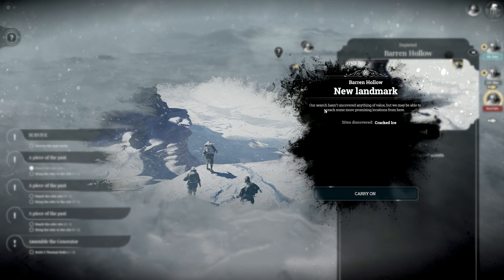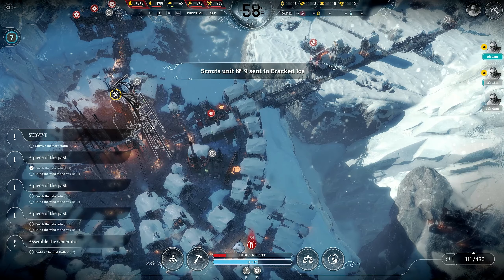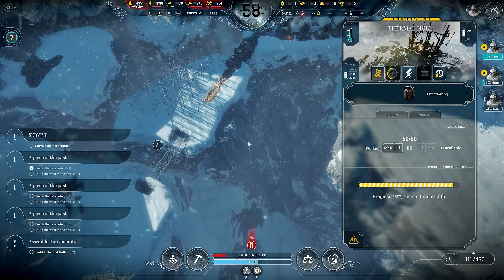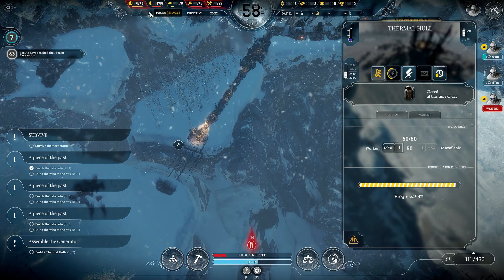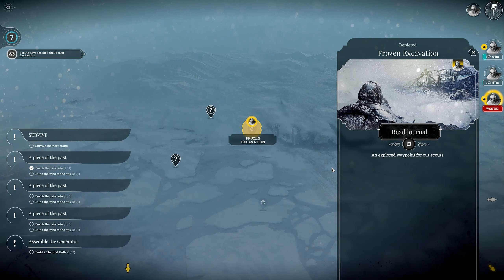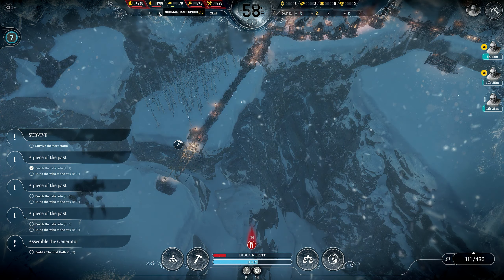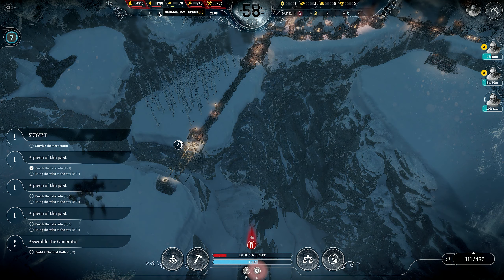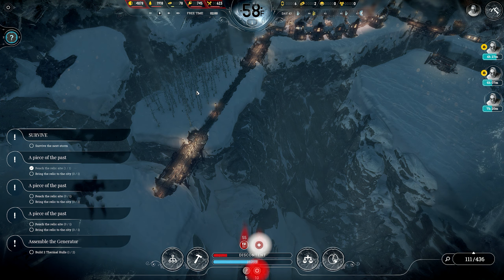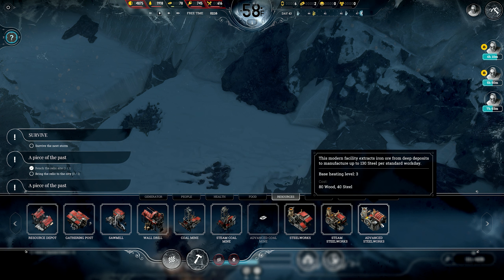Distinct spot — search hasn't uncovered anything. Cracked ice, check it out. I haven't even had my researchers working on anything recently. Frozen excavation — distinct spot — found a circle of stones. People hungry when all we have is food. Six steam cores. Advanced steelworks — oh, it doesn't even take a steam core!